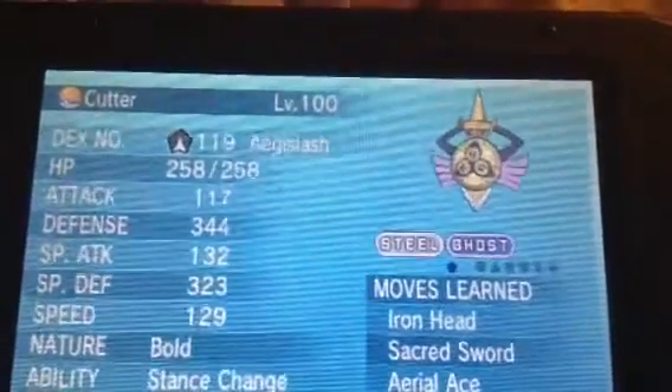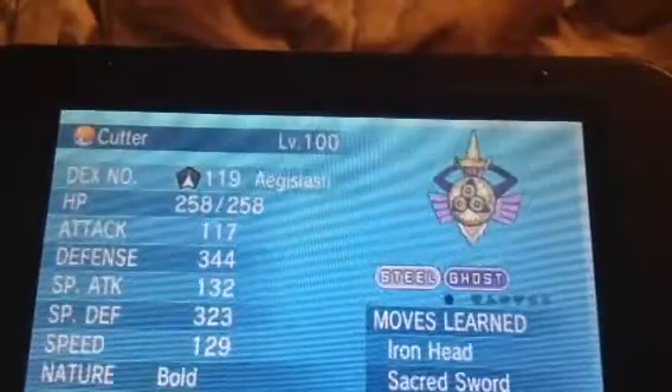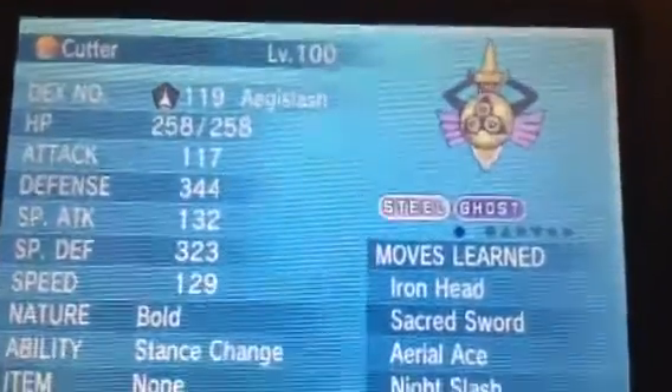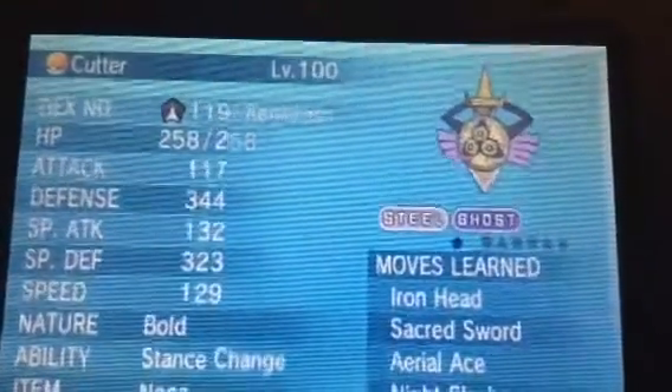This is my regular Pokemon that I use during the adventure. I just wanted to show you these. I have an Aegislash, and I'm just nicknaming them for fun. I nicknamed it Cutter. Aegislash, level 100. There's Iron Head, Sacred Sword, Aerial Ace, Night Slash. The ability is Stance Change.